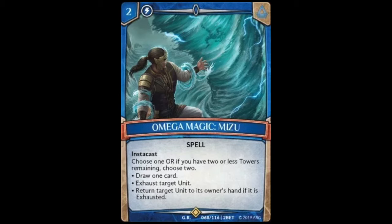For our last super rare we have the water element's omega magic: Mizzou, a two cost spell with instacast. Choose one — or if you have two or less towers remaining, choose two — from: draw one card, exhaust target unit, or return target unit to its owner's hand if it is exhausted. All the omega magics are good in my opinion and only get better as the game goes on. I think you'll be using draw one card and exhaust target unit the most, but it has a lot of uses.